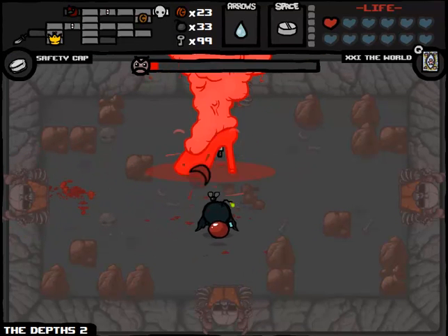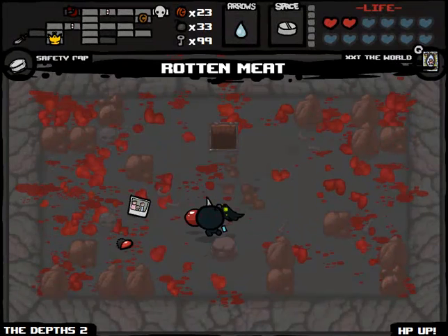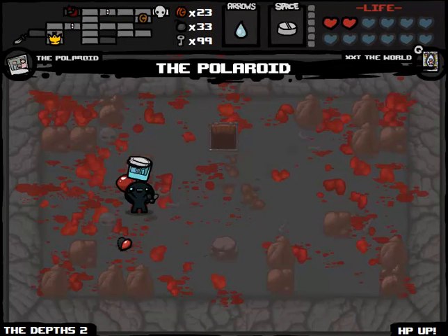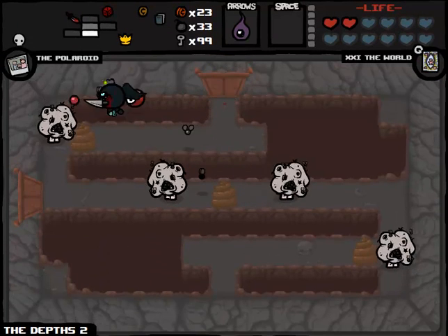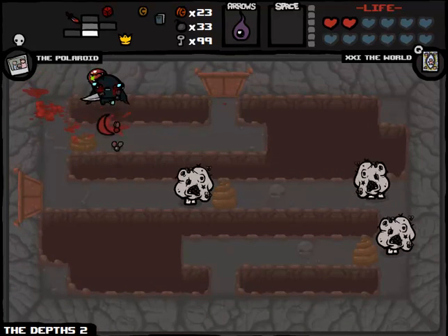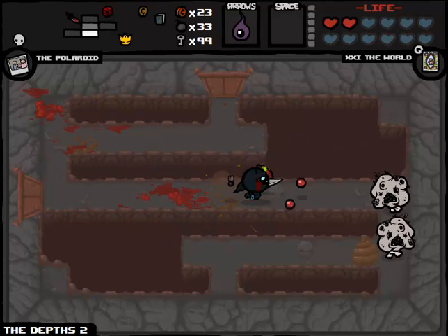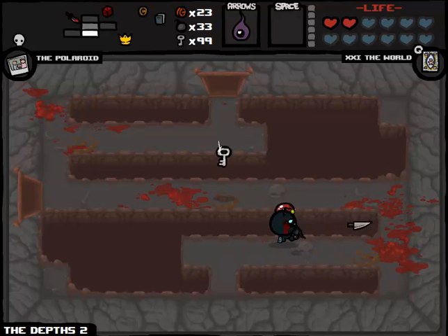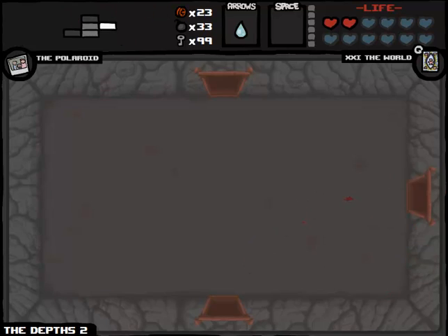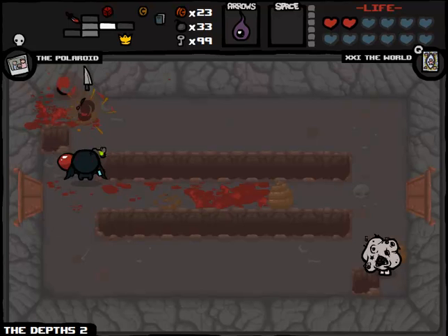Mom is going to die in like two seconds - that was super quick. We got another HP upgrade. At this point we should probably take it because then we can trade two hearts to the devil. We'll take the Polaroid, we'll pop the Forget Me Now. We're going to be doing Depths Part 2 again. I probably shouldn't have gone this way. Again, this is going to be our last floor where we're actually going to have to go through every single room. So after this it should speed up a little bit, provided I can find the boss with the compass or if I get the map on this floor.